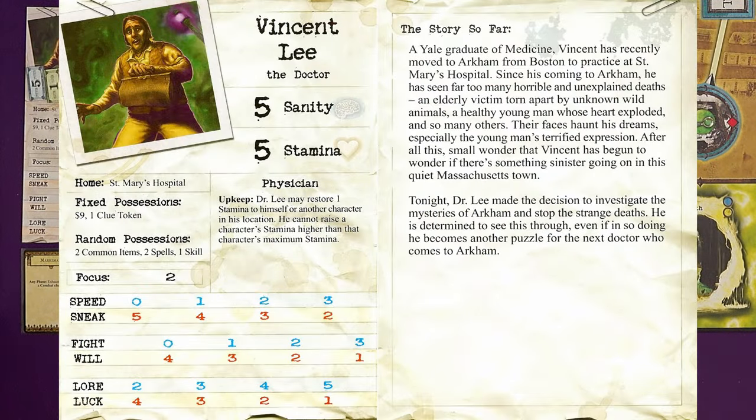We have Vincent Lee, the doctor. A Yale graduate of medicine, Vincent has recently moved to Arkham from Boston to practice at St. Mary's Hospital. Since his coming to Arkham, he has seen too many horrible and unexplained deaths — an elderly victim torn apart by unknown wild animals, a healthy young man whose heart exploded, and so many others. Their faces haunt his dreams. After all this, small wonder that Vincent has begun to wonder if there's something sinister going on in this quiet Massachusetts town.